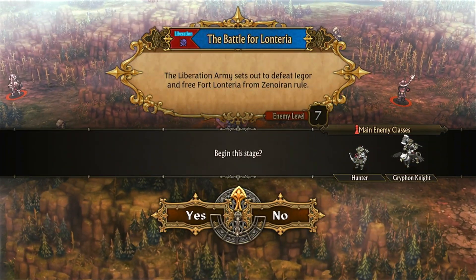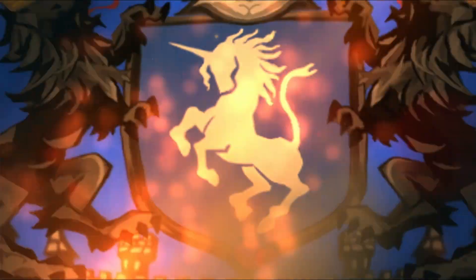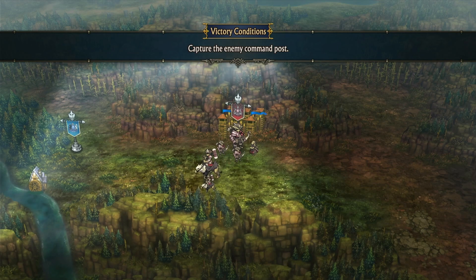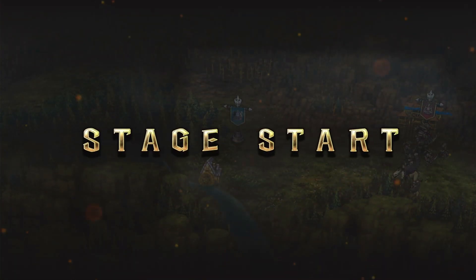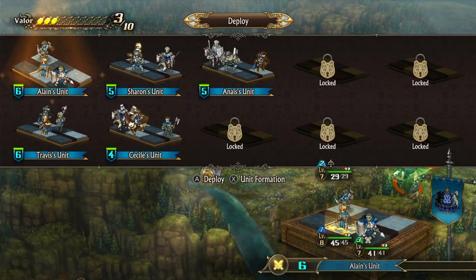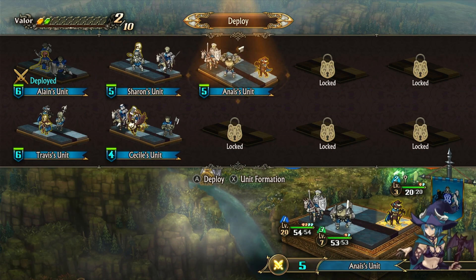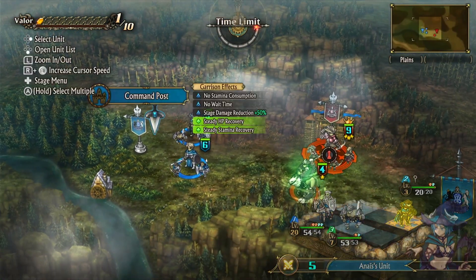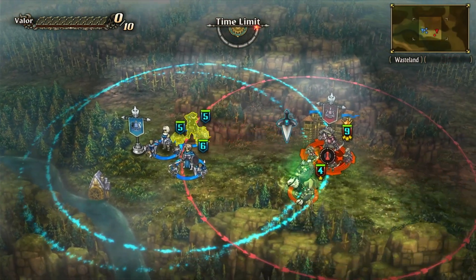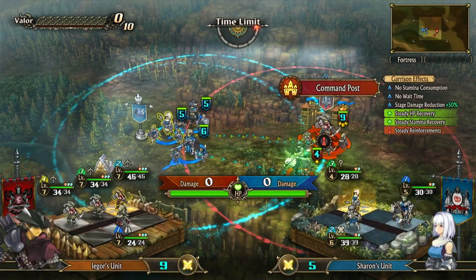Let us begin. Hunters and griffin knights - we need a hunter ourselves, and Travis is no good here. Catch the enemy command - that's it, only two units to increase mobility. But we have our dear friend Rolf who can take care of that, and the rest will be these two. Let's go.